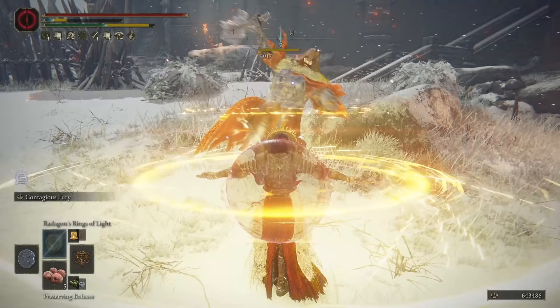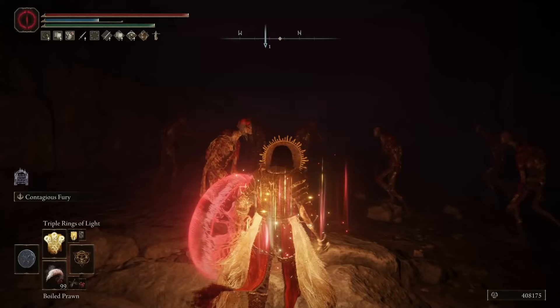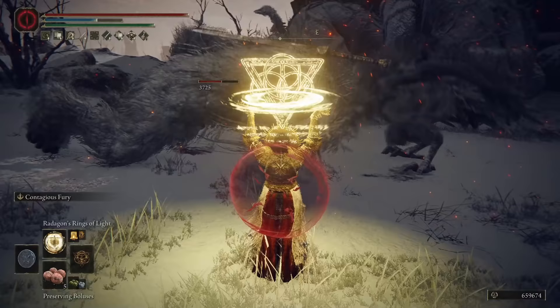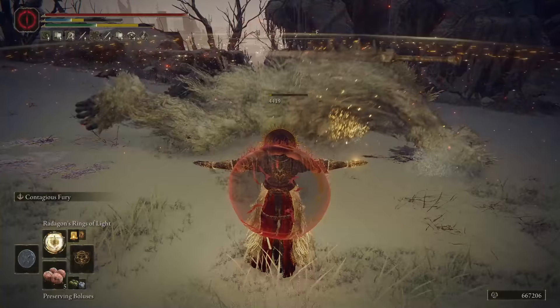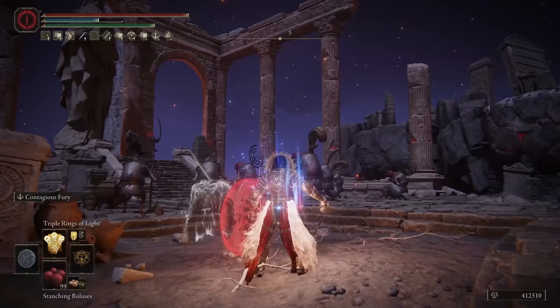In the end, and I can't stress this enough, this is a hybrid build. There is so much room for customization and you can add or remove different incantations and spells, or even items like the Prince of Death's Staff, which scales very well off intelligence and faith. However, I just wanted a build that focuses on the Golden Order incantations, but you are free to experiment to suit your own use.